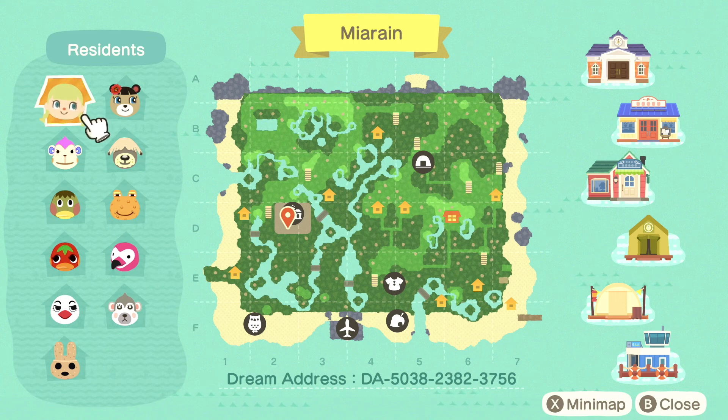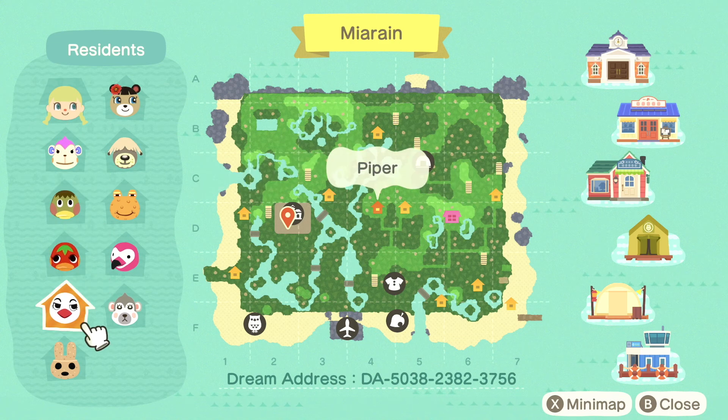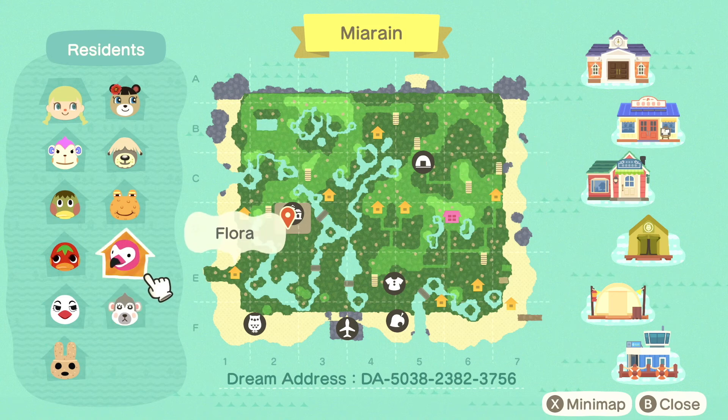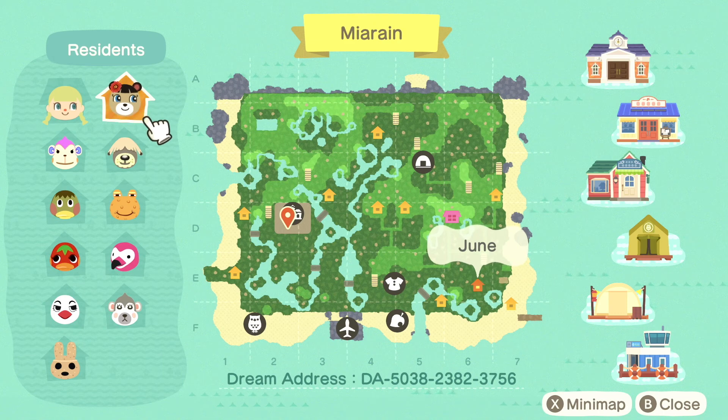Residents: we've got Mia, Nana, Dina, Ketchup, Piper, Coco, Sherry, Flora, Wart Jr., Shep, and June — adorable. I'm loving this terraforming and landscaping and I'm seeing a bunch of little tiny islands, which makes me so happy. I'm super excited to get started.